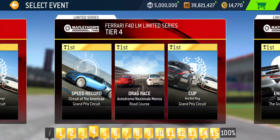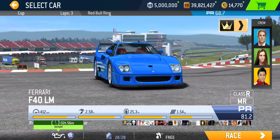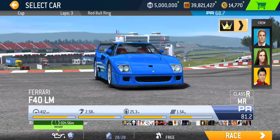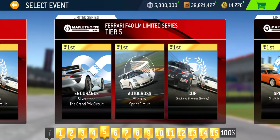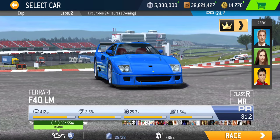That takes us to the 25% completion tier — tier four. We got speed record at Circuit of the Americas Grand Prix circuit, a four-lap event, followed by a drag race at Monza road course — the second drag race. The cup for tier four takes place at Red Bull Ring Grand Prix, another three laps with PR 68.7 required. As I said, that's beyond what you can reach with racing dollar upgrades only, since those get you only up to 67.8. Moving on to tier five: we got endurance at Silverstone Grand Prix, autocross at Nurburgring sprint circuit, and the cup at Le Mans 24-hour circuit — a two-lap cup with PR requirement of 69.7.